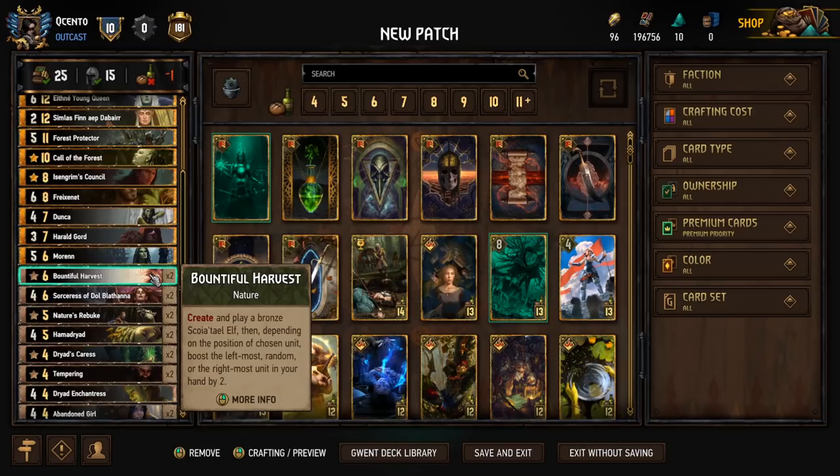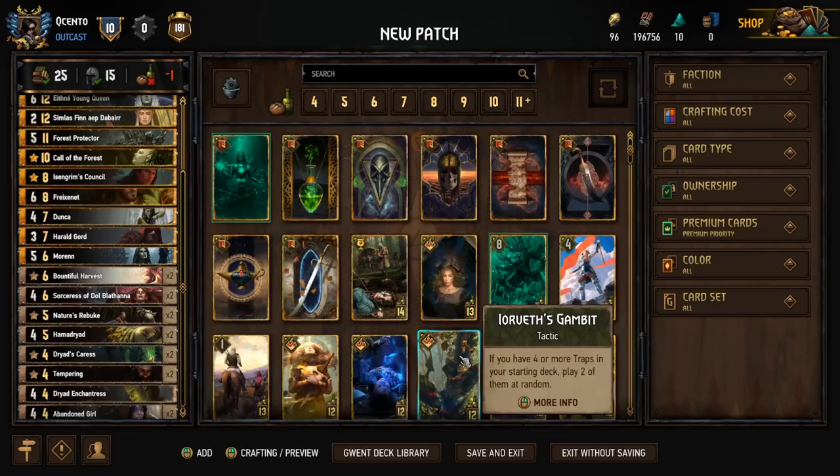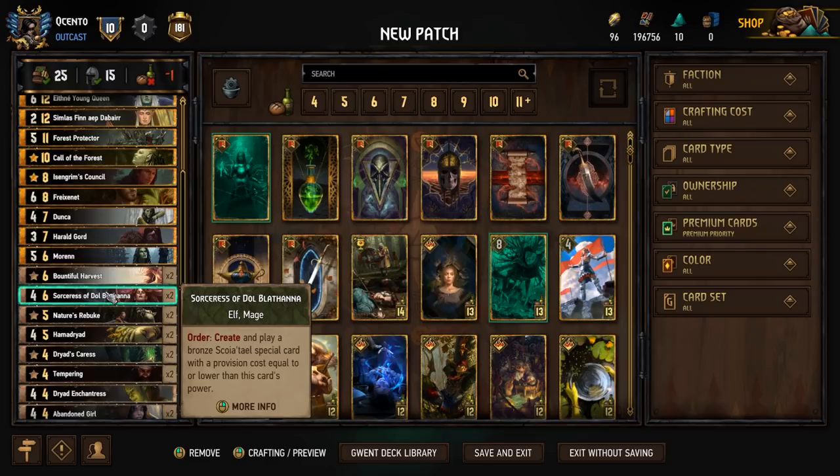Bountiful Harvest creates and plays a Bronze Scoia'tael Elf, then depending on the position of the chosen unit, boosts the leftmost, random, or rightmost unit in your hand by 2. It creates three Elves and we get to choose whichever is best for the situation, then depending on where it's located among the three it'll boost a certain card in hand. You can really do a lot with that.